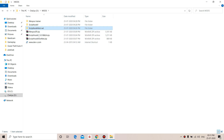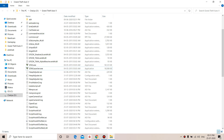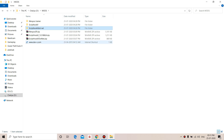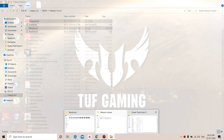Next, open the 'Script Hook V .NET' folder. Copy the six files there — the .asi, .ini, .dll, and .xml files — but leave the license and readme files; you don't need those. Copy the rest and paste them into your GTA5 file location. After that, install the trainer using the same technique: copy all the files from the trainer folder and paste them into your GTA5 folder.